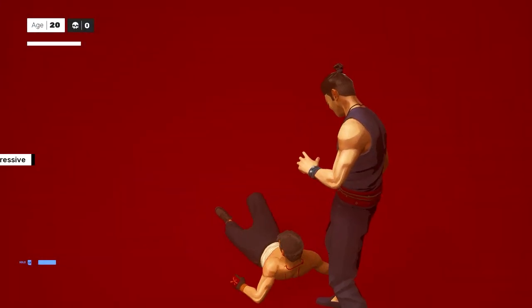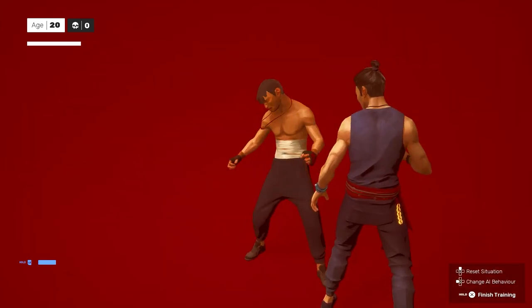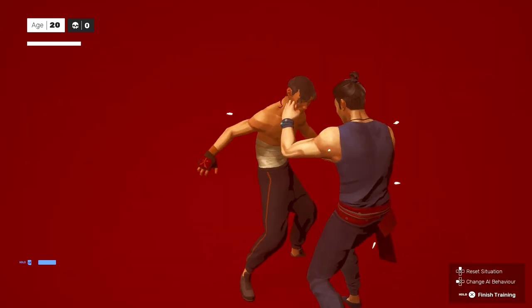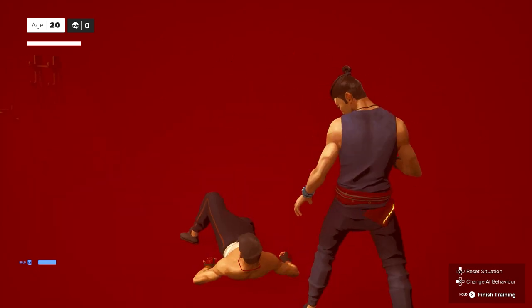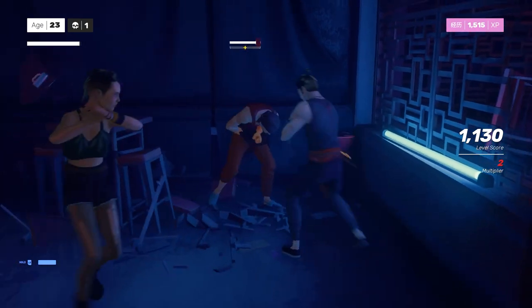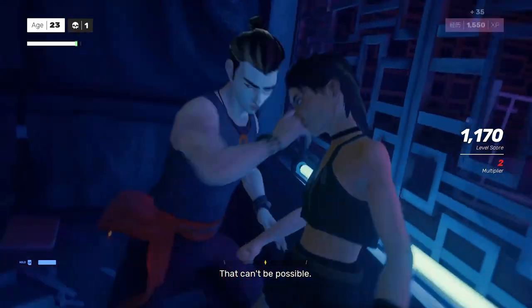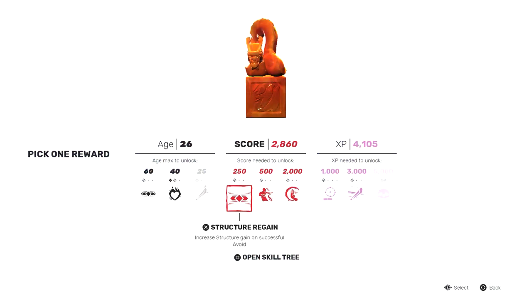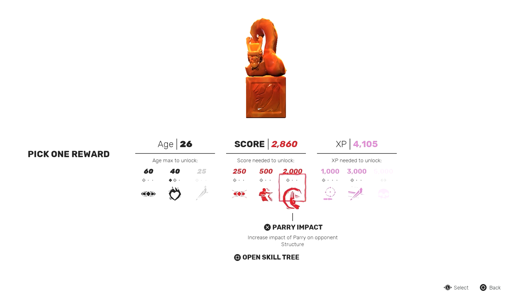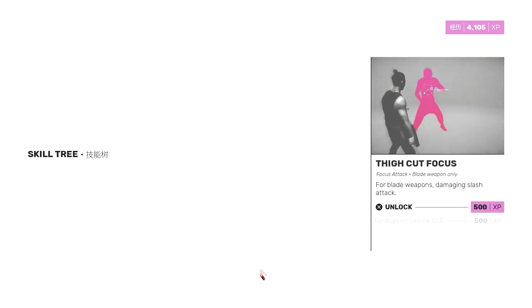Now that we got through all the attacks and combos they give us in the beginning, you'll have to do a lot of runs because the goal is to permanently unlock moves so you can practice them. If you purchase a move at the statue, you only get it for that run. If you find a move you like, you'll want to keep building up XP to unlock it — and you'll have to pay the same XP every time until you permanently unlock it. I'm going to show y'all a couple of moves that I permanently unlocked.